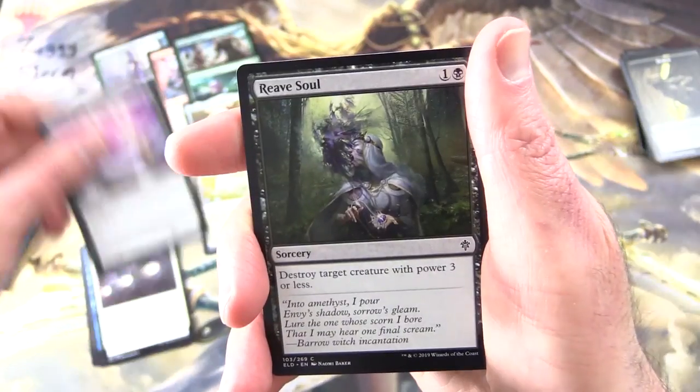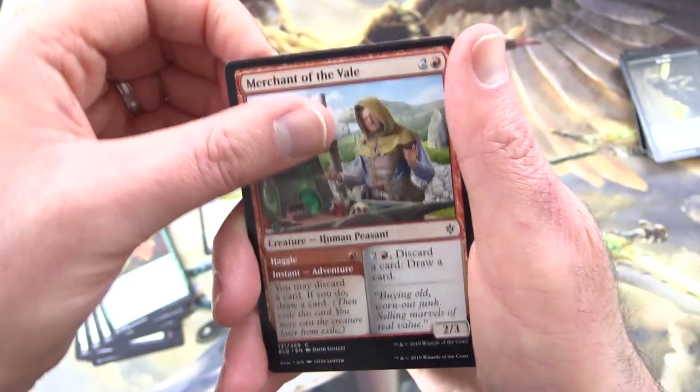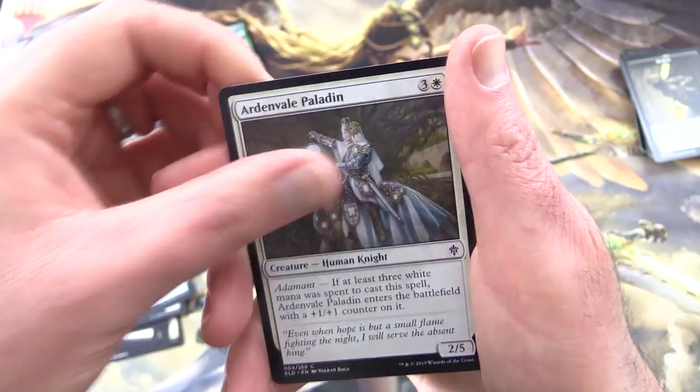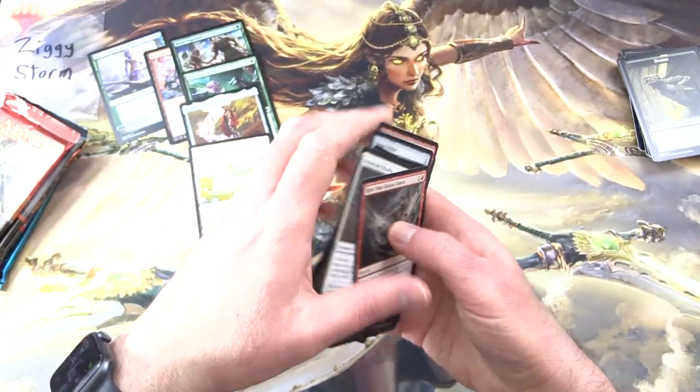Commons are Forever Young, Reeve of the Soul, Wolf's Quarry, Merchant of the Vale, Henge Walker, Insatiable Appetite, Eye Collector, Mantle of Tides, Unveiled Paladin, and Blow Your House Down.